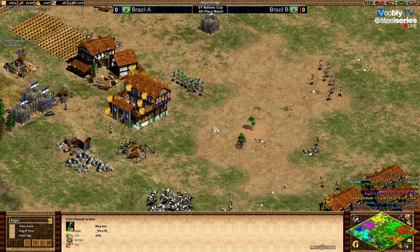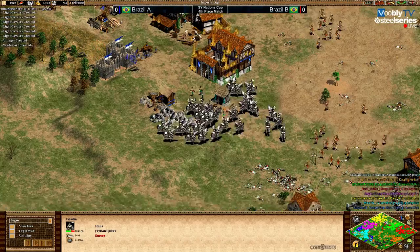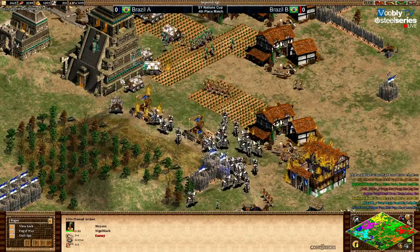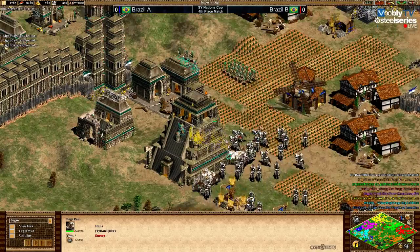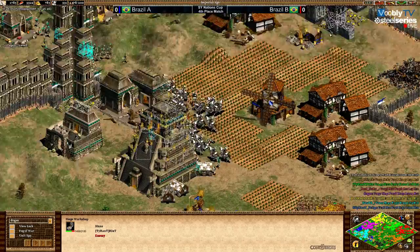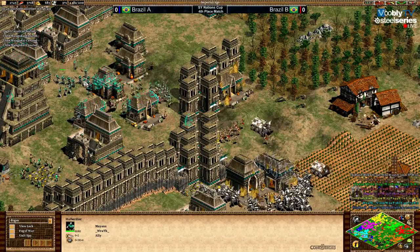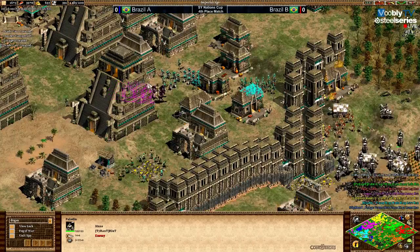Riud had to back off a little — he was fighting Mayans alone with Huns, obviously difficult. But Stark just joined him and now they'll eventually be able to push Wrath back and even push on him. Many siege rams incoming, and there's nothing Wrath can do — Stark has the same civ so same army. Halbs and plumes lose against paladins and plumes because it's two gold units. Obviously hard.